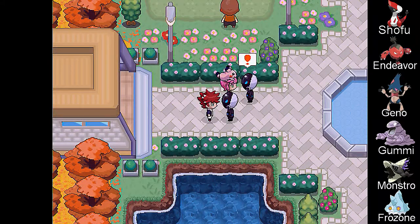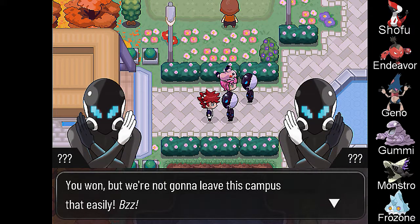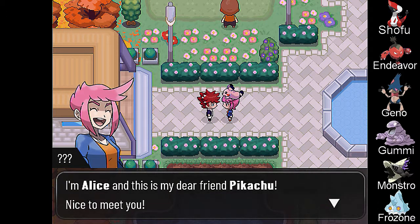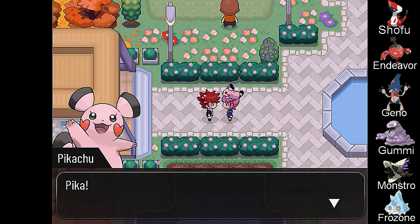Thanks for the money, buddy. You won, but we're not gonna leave this campus that easily. Thanks a lot for your help — what a strange way to meet someone. I'm Alice, and this is my dear friend Pikachu. Nice to meet you. That's not Pikachu — that's some weird creation from a lab.